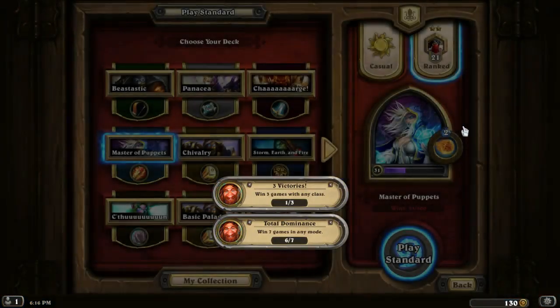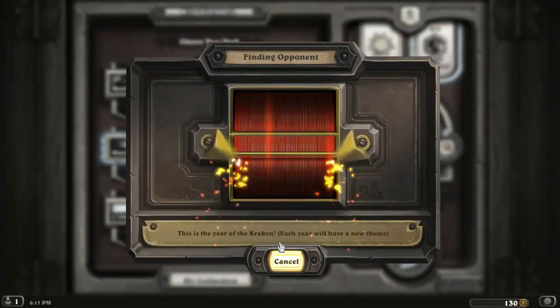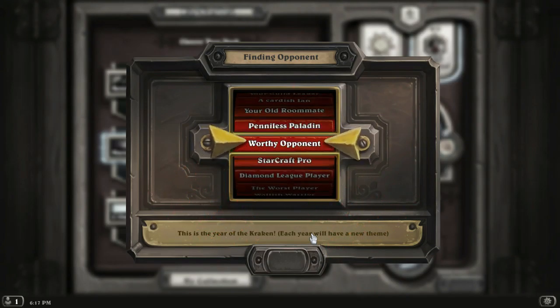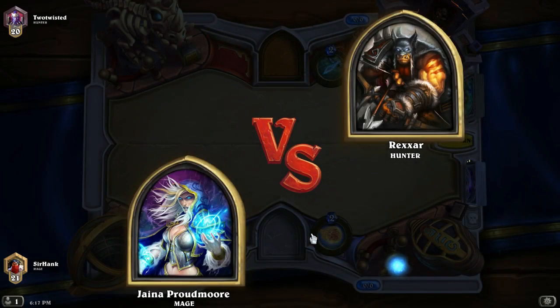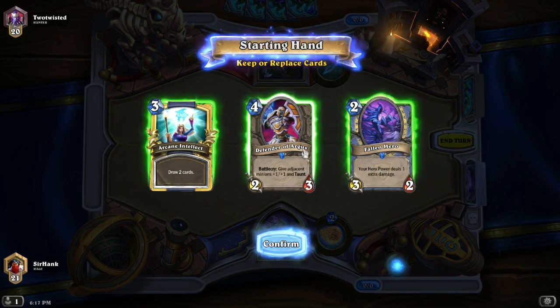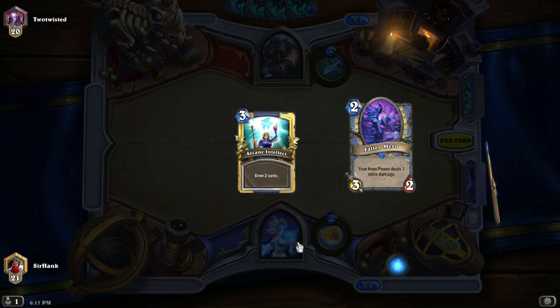Awesome, well that is our first game of the day and we will continue in just a moment. Let's jump right back in and try and get another win if we can — wouldn't that be great? One of our missions is to get seven victories with anyone, and I think we already have five or six of them, and that's gonna be 100 gold which would be fantastic. Maybe we can start our arena series sooner than originally anticipated — maybe next episode will be arena themed, who knows.